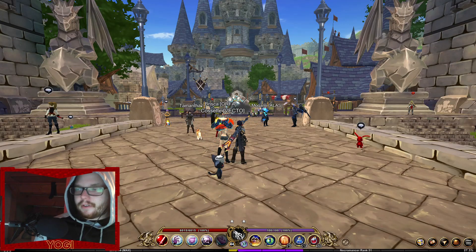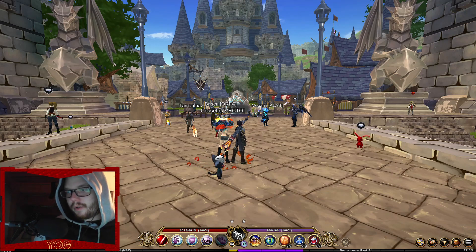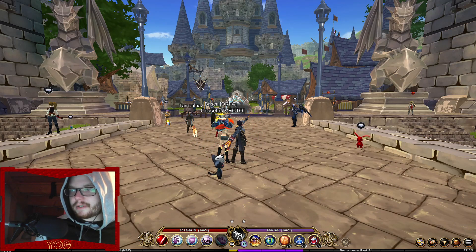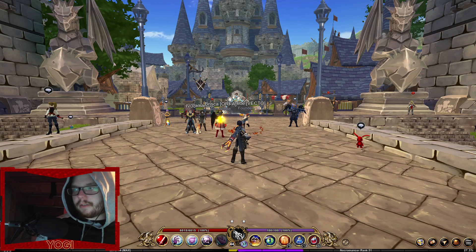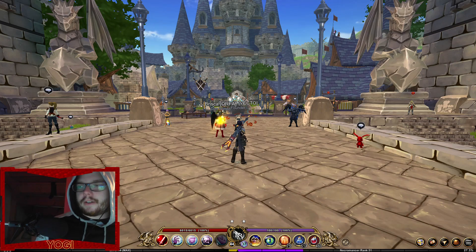Hello everybody, this video is made for people who don't know about this — I'm pretty sure most endgame players already know about this — but earlier today we were helping a guild member run through the werewolf coliseum and we figured out that you can actually get four armor breaks within the werewolf coliseum.